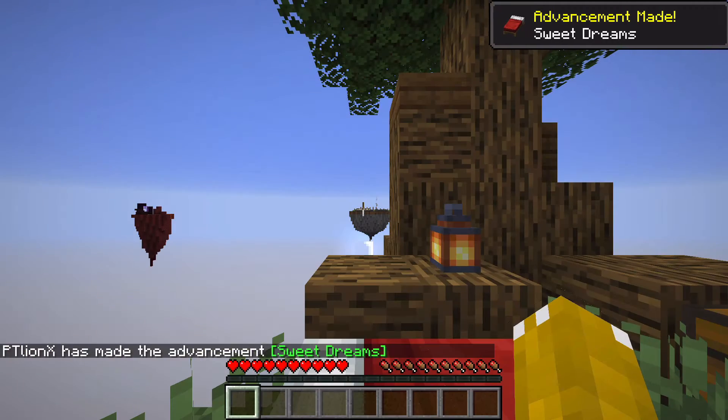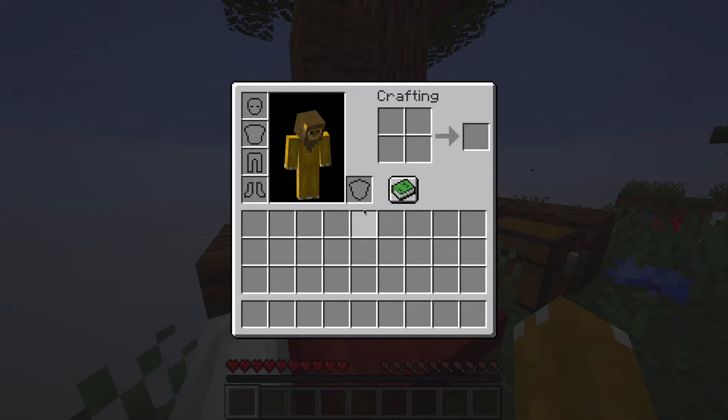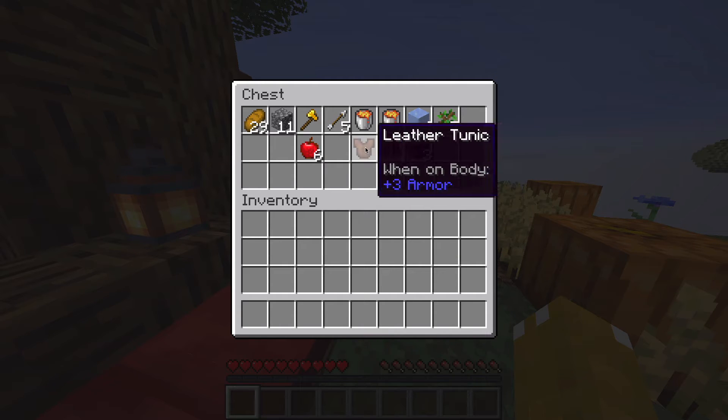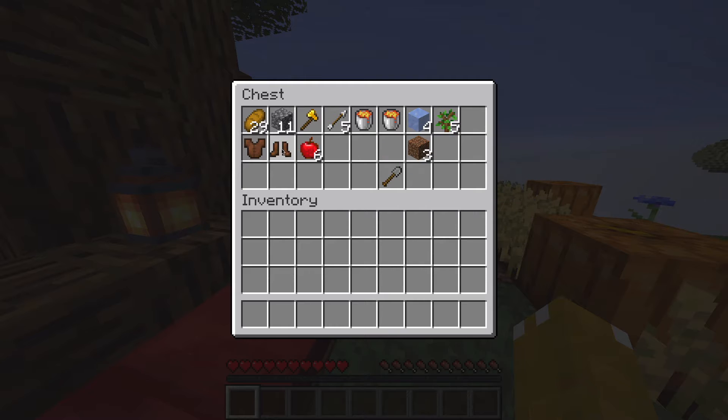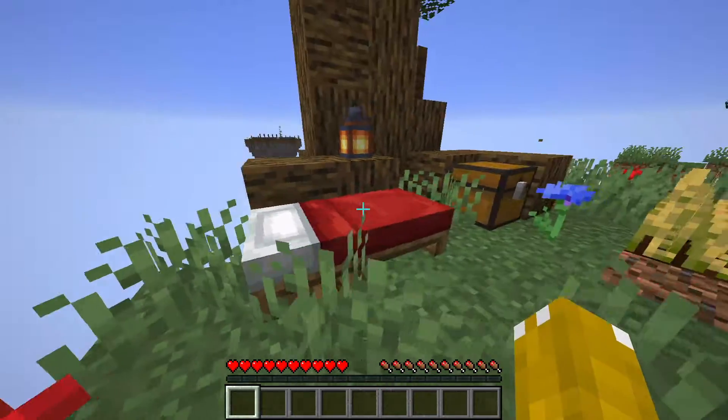First advancement! Let's organize — tools, arrows, lava and water can be down here. Those are step items in the blocks. A furnace, okay cool, I might want to leave that in there.